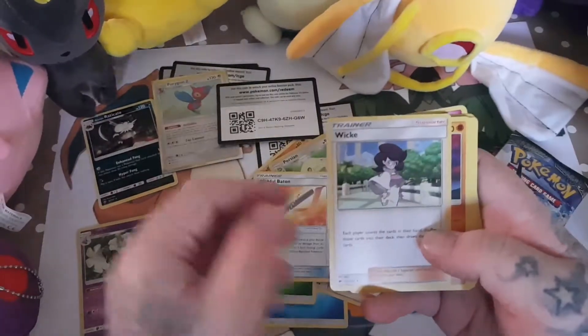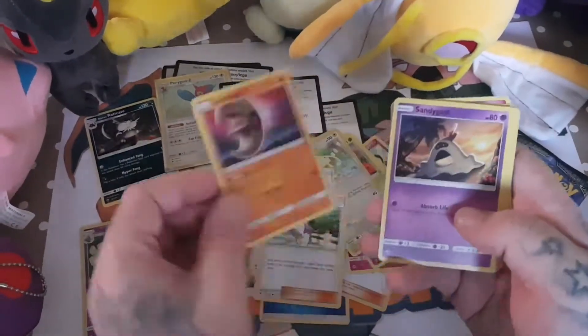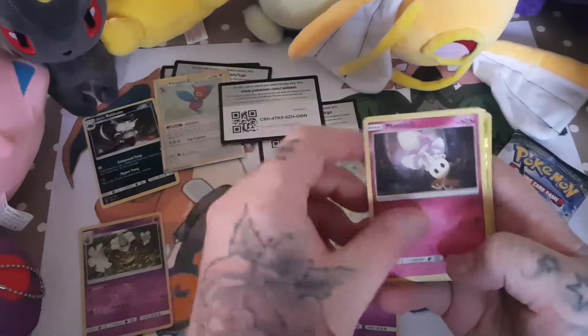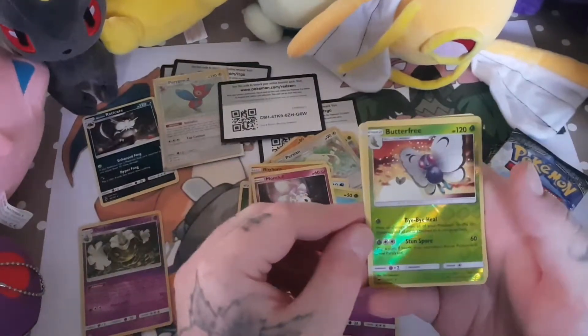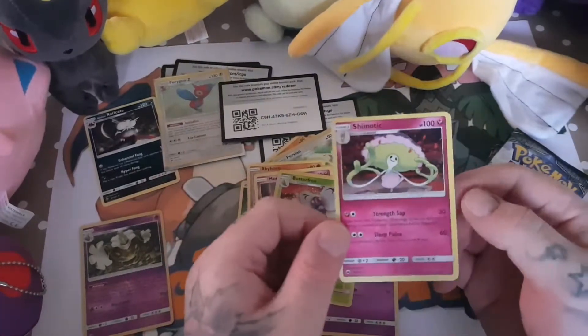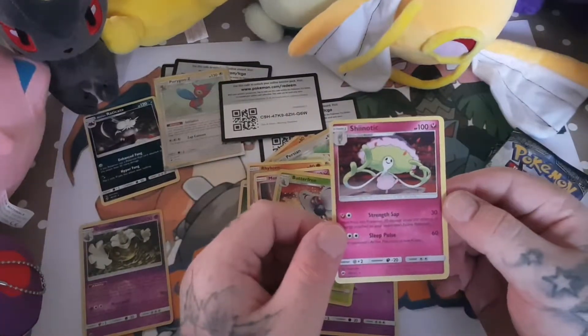Wishful Baton. A Lurantis. Pangoro. Rhyhorn. Marill. Caterpie. Morpeko. A Butterfree reverse holo. And a Sigilyph as the rare.